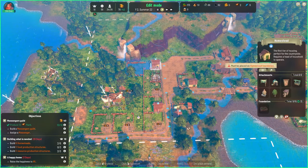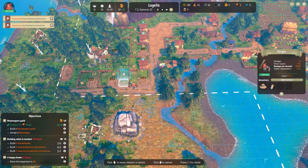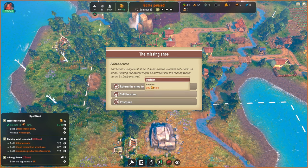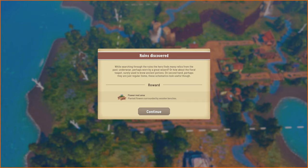As you can see we've grown out a lot more than anticipated. We're expanding, going for desirability to get that up. This guy is taking his sweet time — run, guy, run! You can right-click to inspect. He found a single lost shoe — seems quite valuable but small. The fabling would surely appreciate it, so let's return it to its owner. He also explored some ruins and discovered underwear perhaps worn by a great wizard, a floral teapot, ancient potions, and some useful schematics — now we have a flower rest area.